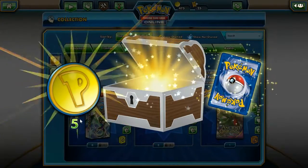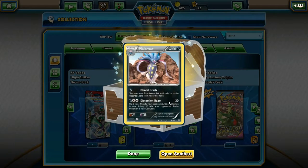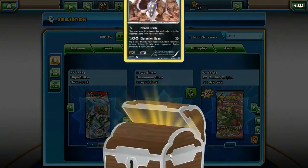It looks like we got a good Pokemon with it — five points. And who do we got? Malamar! I do believe I already have one of these Malamar, but that's good because I love Malamar. It's totally fine with me.